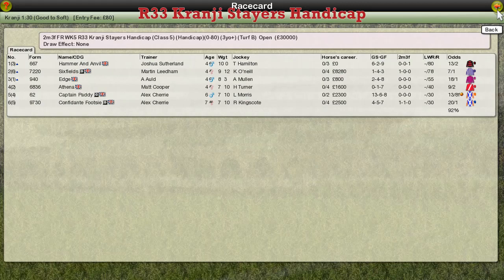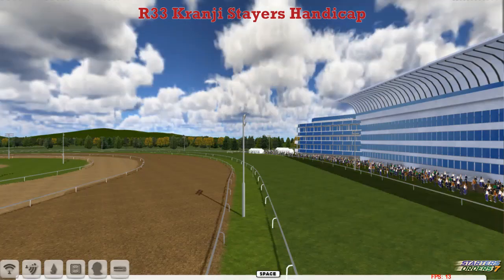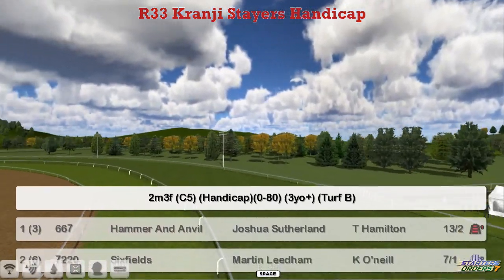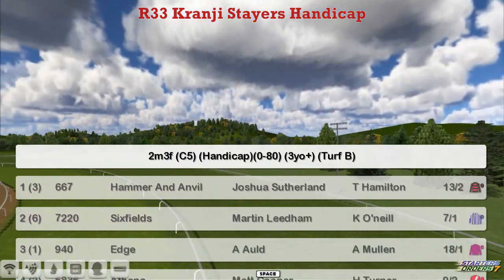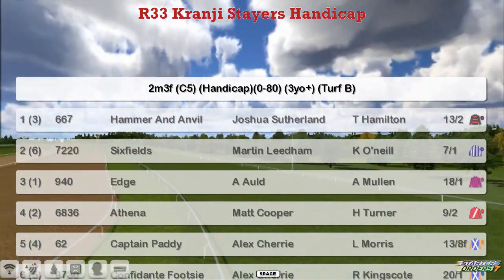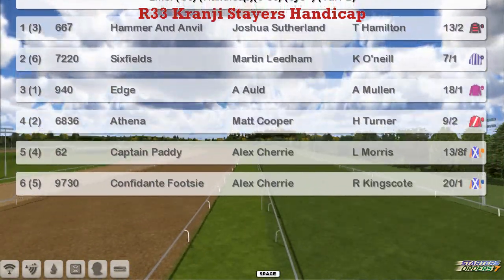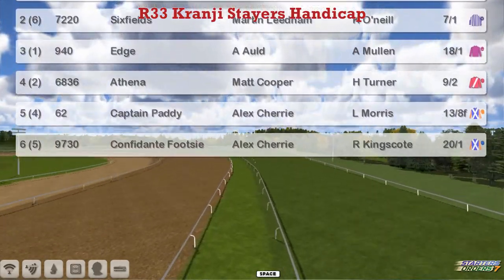Off to Crangy we go for the Stairs Handicap first of all, a 4 or 5 race card from Crangy, big races to come later. This is a 2 mile 3 furlong 0-80 handicap. My favourites: Hammer and Anvil at the top for Joshua Sutherland, Sixfields for Martin Leatham, Edge, Radamond, Athena, and Matt Cooper and Alex Cherry's got the bottom pair.